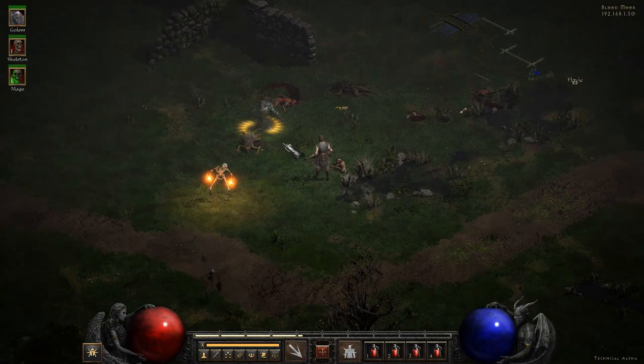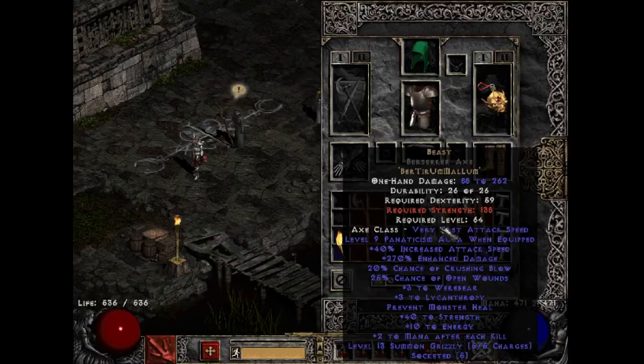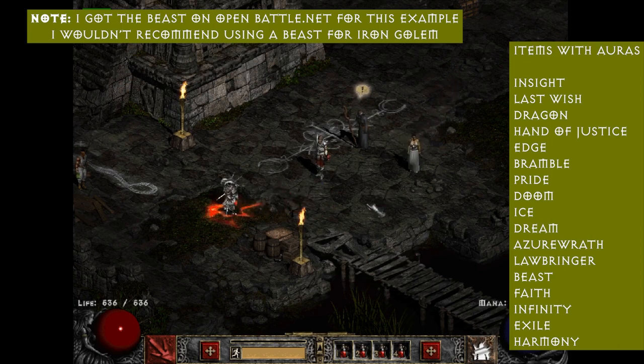The Necromancer's Iron Golem can inherit an aura if you summon it from an item that grants an aura when equipped. For example, if you create an Iron Golem from a Beast runeword, the Iron Golem will have the Fanaticism aura that you'd normally get from equipping the Beast runeword yourself.